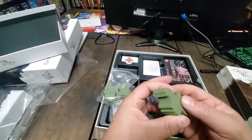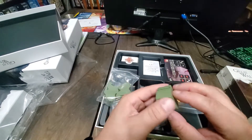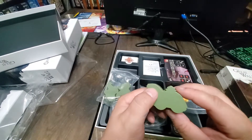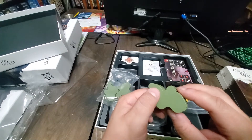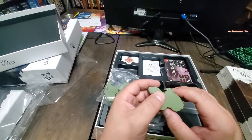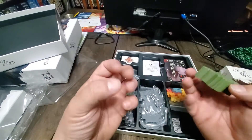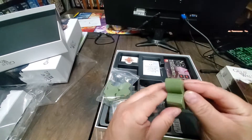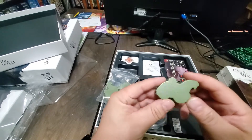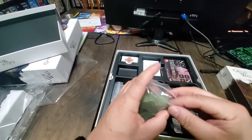I think the only meeple I've seen that's as chunky as this is the first player marker in Raccoon Tycoon — the Raccoon meeple, which is beefy. And when they did the Fat Cat expansion, they added a beefy fat cat. This has got to be almost as thick as that, and I think it is. Feels nice and chunky — it's a big meeple. There's a lot of wood in there.